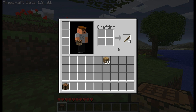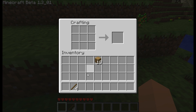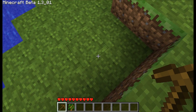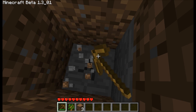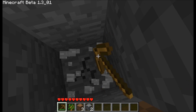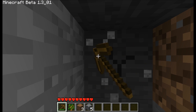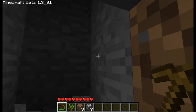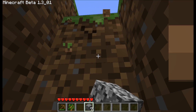So what we're going to do — we'll just set this down right here. First, what we have to do is make a wooden pick. That's the most important thing to do first because we're going to need this wooden pick to get some stone. We need the most efficient way of gathering supplies, so I just need to get a bit of stone to start myself off.